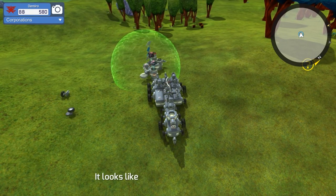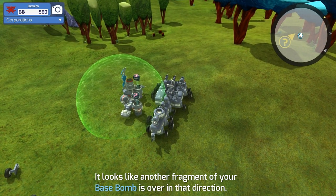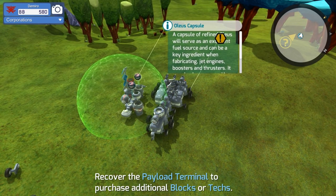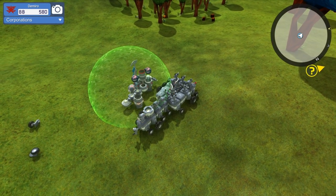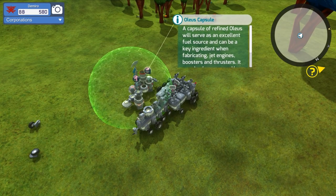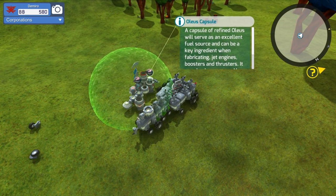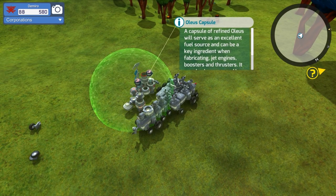Let's move these wheels over here. What did it make right here? Let's see — hold our cursor over it. Olyse capsule. A capsule of refined Olyse will serve as an excellent fuel source and can be a key ingredient when fabricating jet engines, boosters, and thrusters. It can also be consumed by generators as an excellent and powerful fuel source.